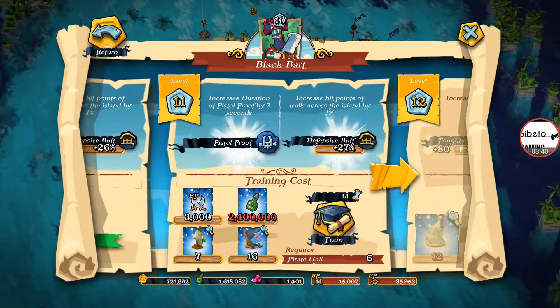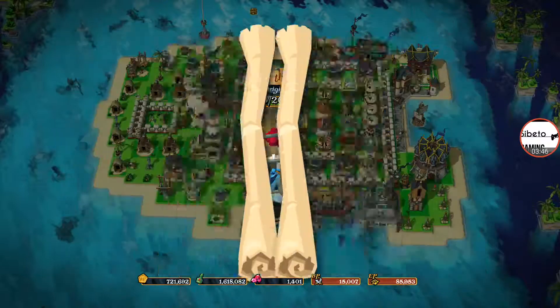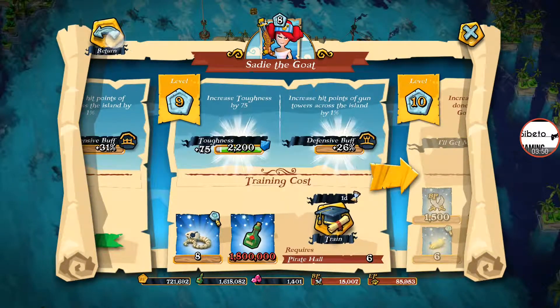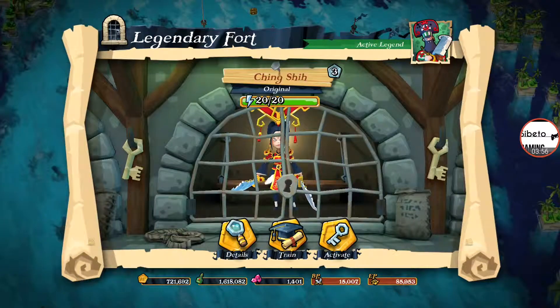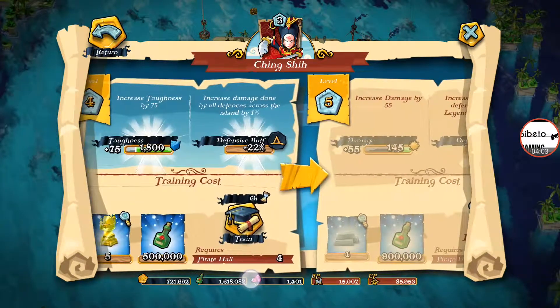Increase hit points of walls across the island by 1% — that 1% would be welcomed. I think maybe Sadie goes up as well — yeah, just need the Grog again. So we've got a lot of Grog to get, research to go, and some gems to spend today. Mac McCracken — we're going to spend the Copper Ingot on him. Ching Shih — 500,000 and 5 Golden Idols. Next is going to be Copper Ingot, so we can get that one going as well afterwards.